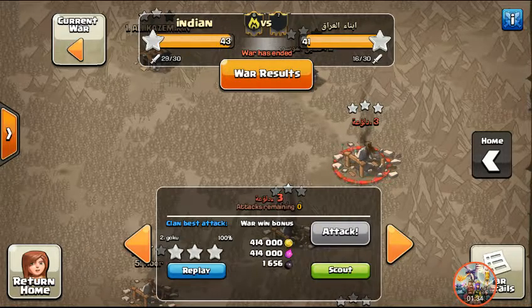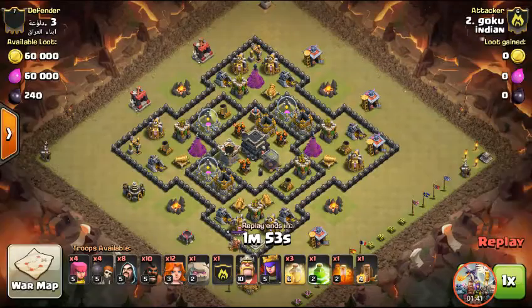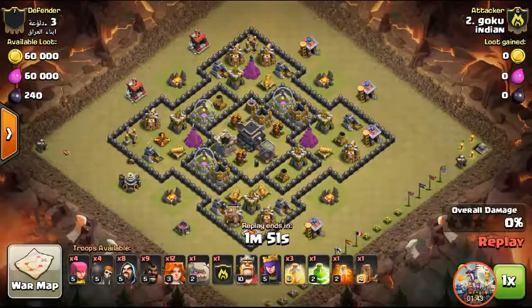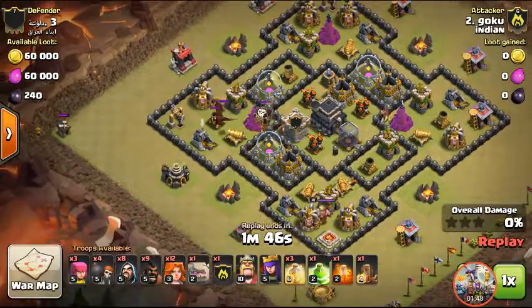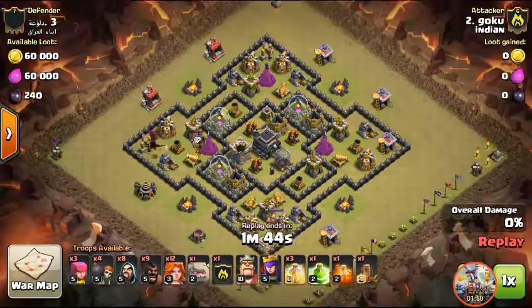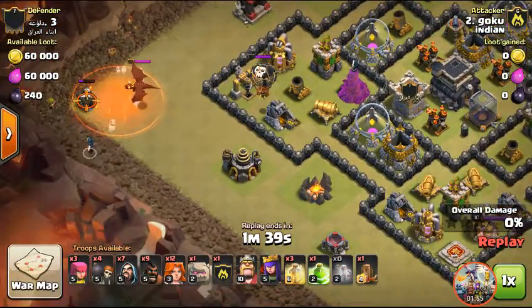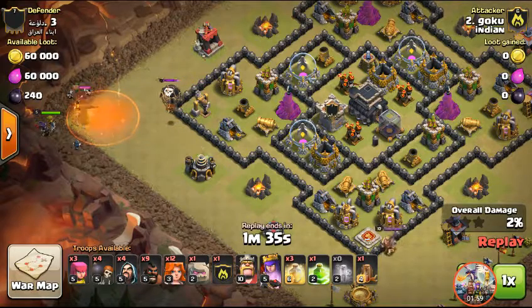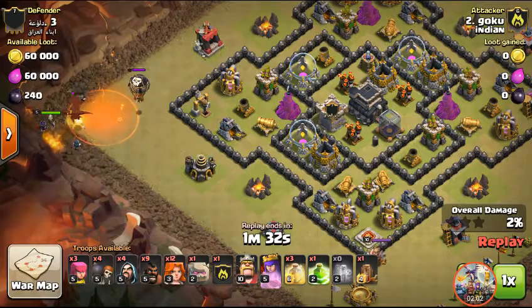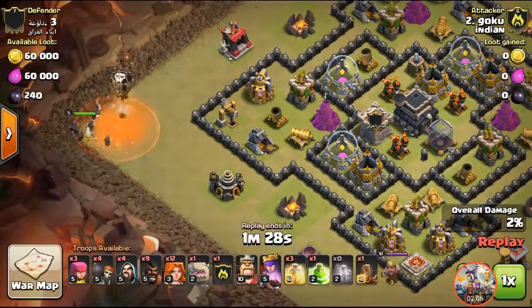Here is a three-star attack strategy from my clan mate Goku, who three-starred a Town Hall 9. First, he removes the clan castle troops, then from the 9 o'clock position he drops a poison spell and some wizards to kill the dragon.